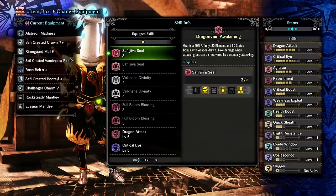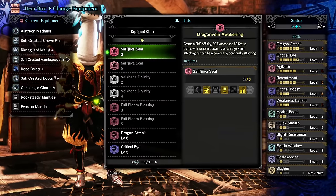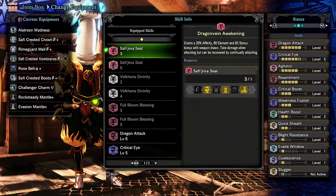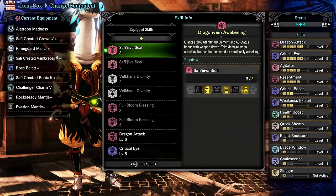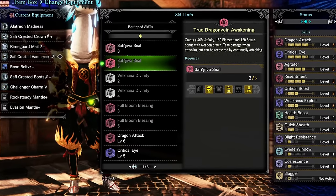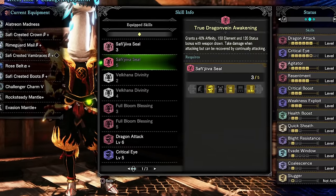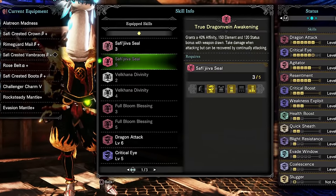For example, the Safi'jiiva seal outright states the amount of affinity you gain from having it, granting you 20% affinity, 80 element, and 60 status bonus with your weapon drawn, with the numbers increasing to 40% affinity, 150 element, and 120 status when you have the full set equipped.